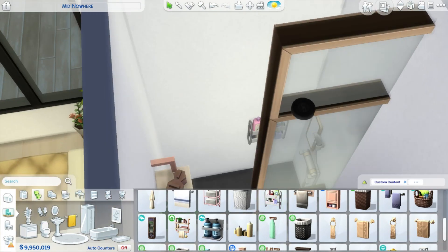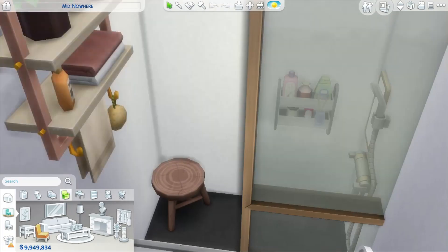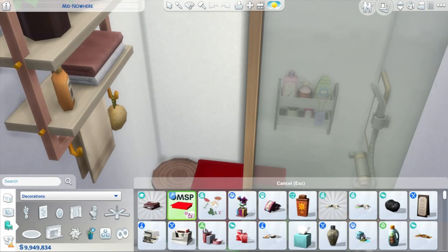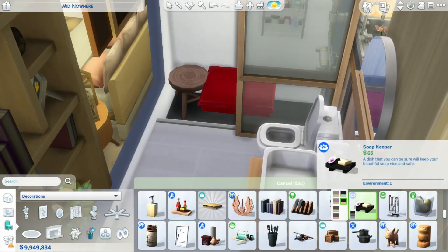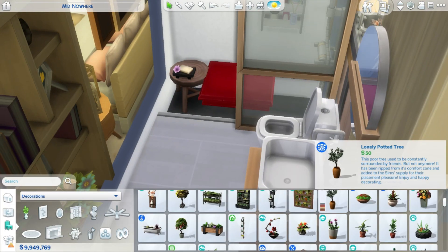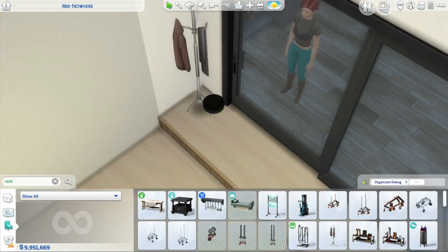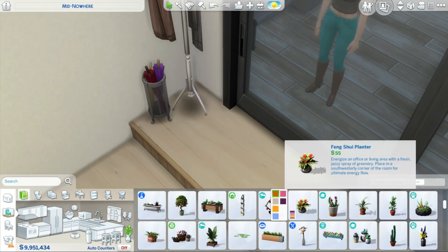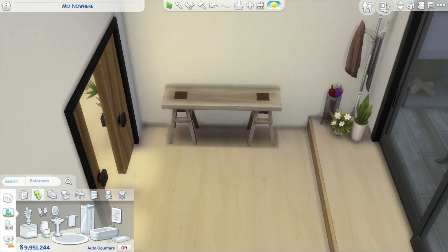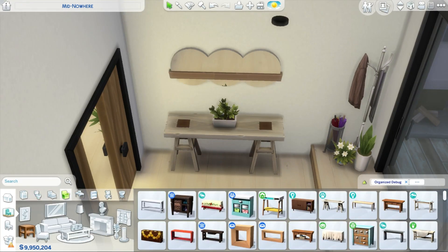I've moved into the bathroom — it's a really simple bathroom but they have everything they need. I also forgot to mention that I've added some toys for a cat, but I forgot to place a litter box. I hope I'll remember before uploading to the gallery. This build will be available on the gallery very soon — actually, when this video is out, it's already on the gallery.